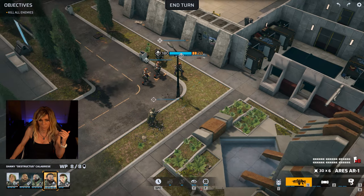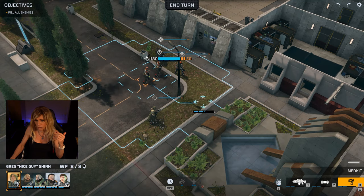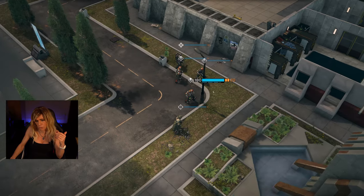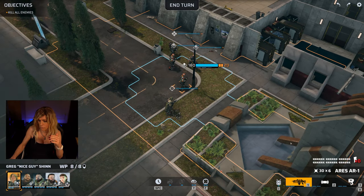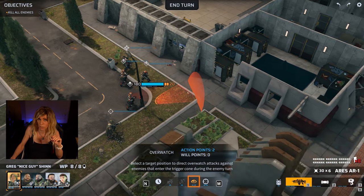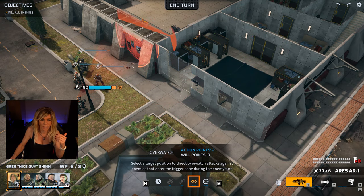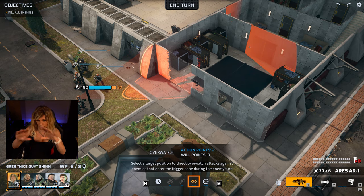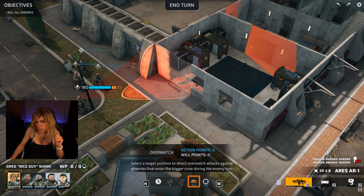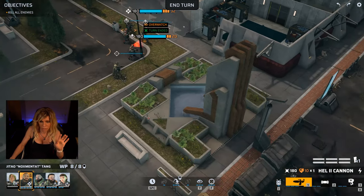Greg has already moved a little bit, so we're going to pop him behind this lamppost and make use of overwatch with the assault rifle. Overwatch allows you to provide cover during the opponent's movement. The orange cone is the area of effect — if anything enters within this orange area, Greg will kick into action and take a shot. We're going to cover this door right there, so if anything comes through, Greg's got it handled.